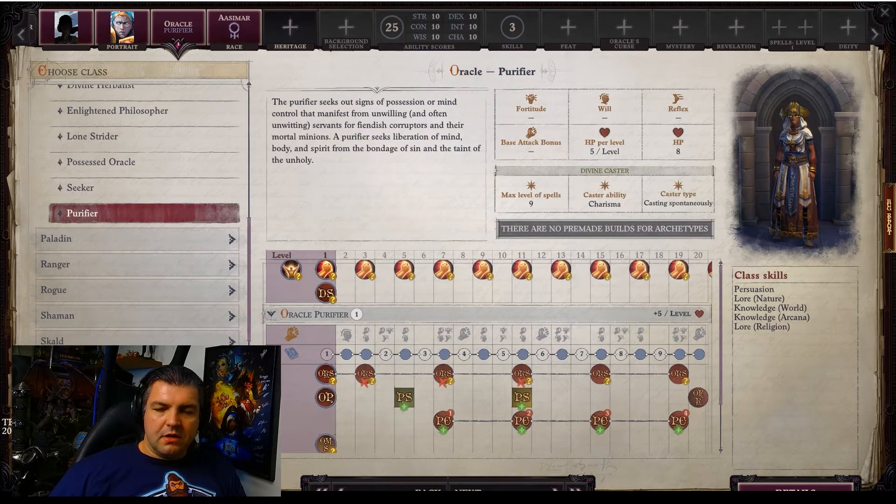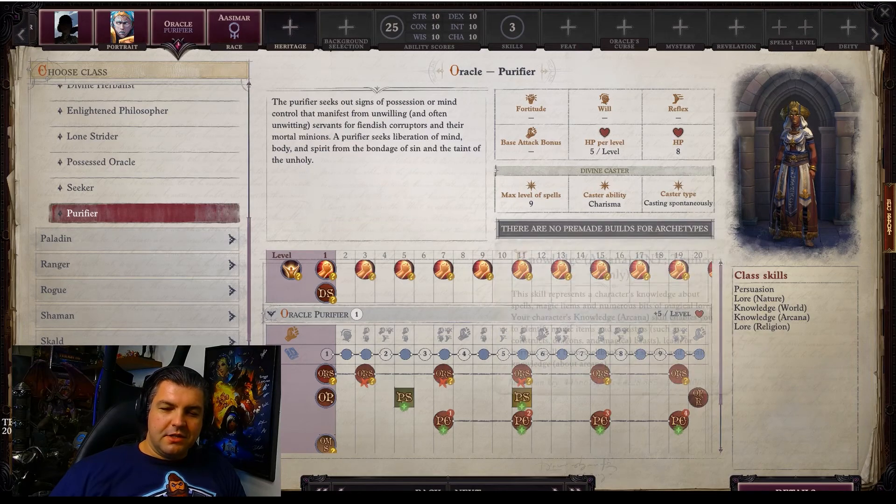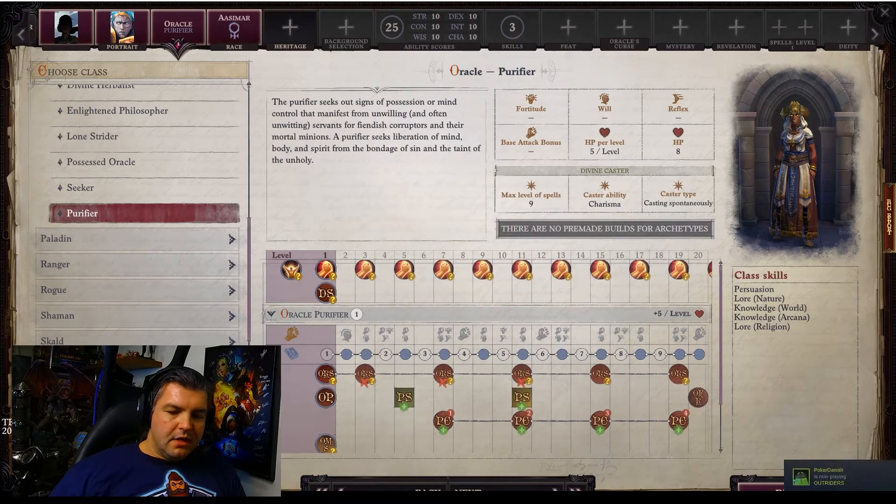At a glance, this helps you quickly understand the class. You're also going to see class skills here — these are the ones they specialize in and get extra scores for: Persuasion, Lore Nature, Knowledge World, Knowledge Arcana, and Lore Religion are all the ones they specialize in.